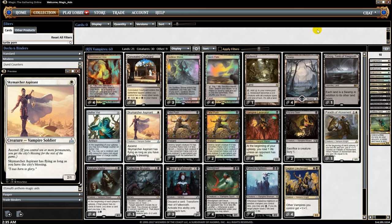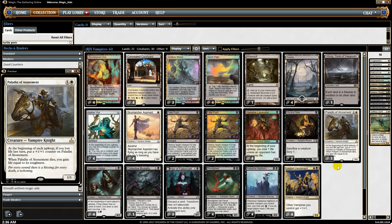The second new addition is Sky Marcher Aspirant, a 2/1 for one mana. If you have 10 or more permanents it gains flying, which is a bit hard to hit in modern but it does happen, and once the ability triggers it's permanently active. The third new addition is Paladin of Atonement — at the beginning of each upkeep, if you lost life last turn, put a +1/+1 counter on it, and when it dies you gain life equal to its toughness. The downside is it doesn't really work instantly and you have to wait for it to pay off.